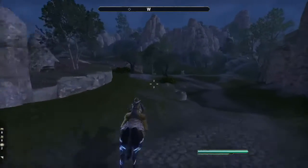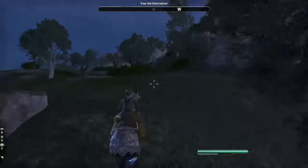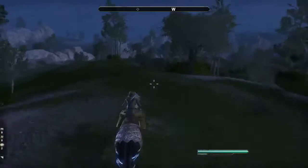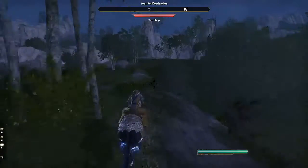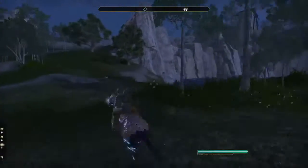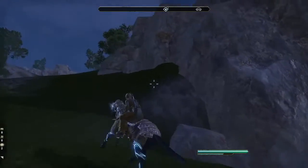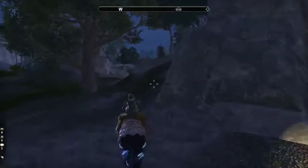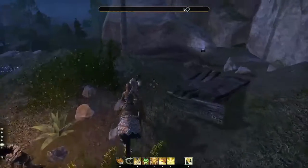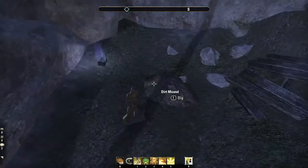Now we'll have a run over there — I'll speed this up for those of you who want to see how to get there and the route I took. It's pretty much a straight run. When we get to the lake, you want to stay to the left — the lake is on the right side. We'll have to go up and around these rocks, and there'll be a hag there possibly that you may have to defeat, as she wanders close to that area.